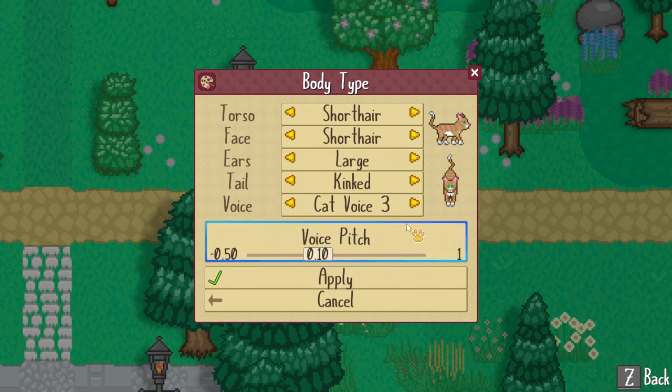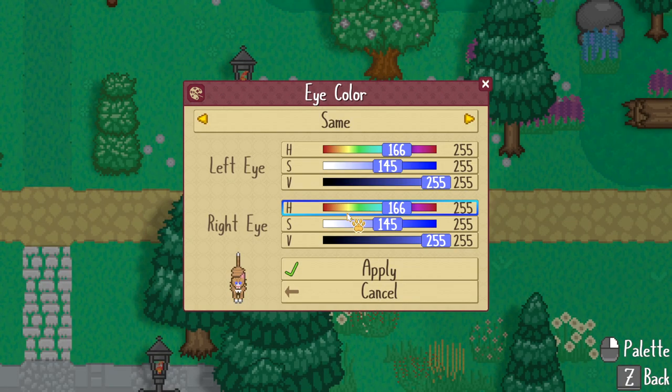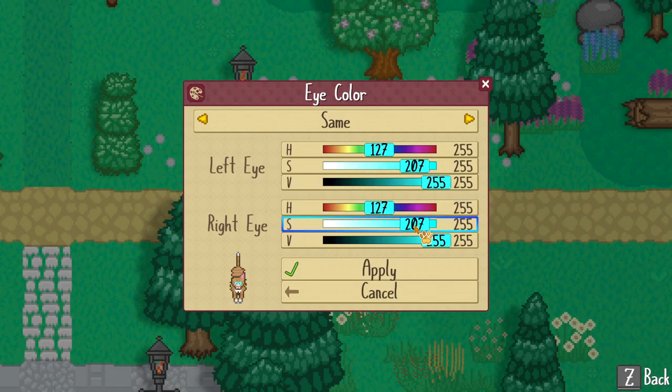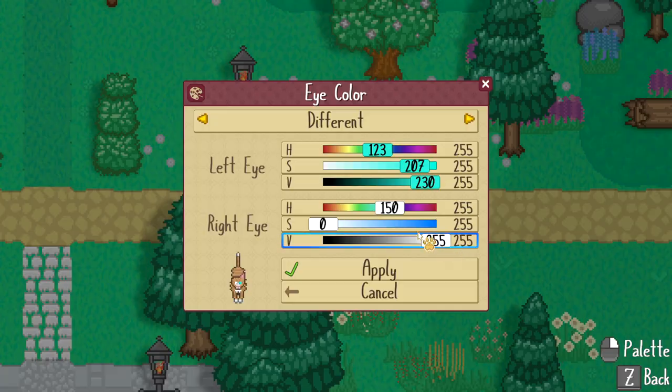You can even change what your cat's meows will sound like from a preset list of options. You're also able to change your eye color using a set of easy-to-use color sliders or the built-in color palette. Go for two of a kind, or two differently colored eyes,